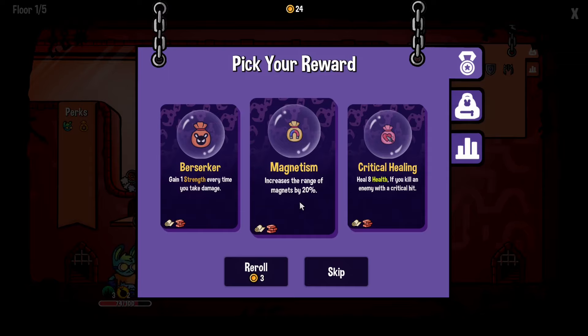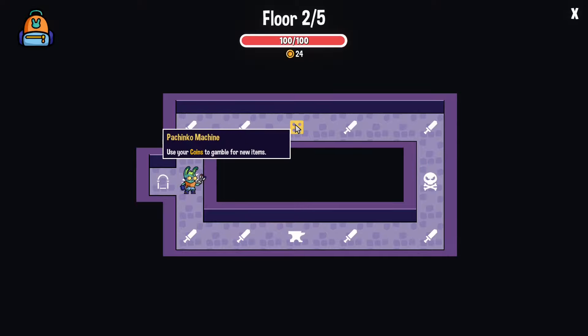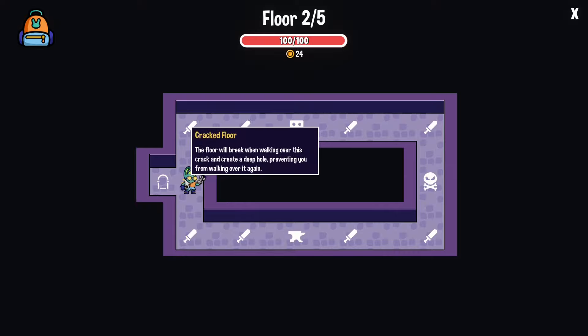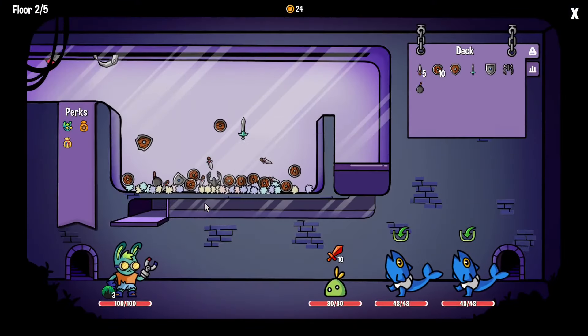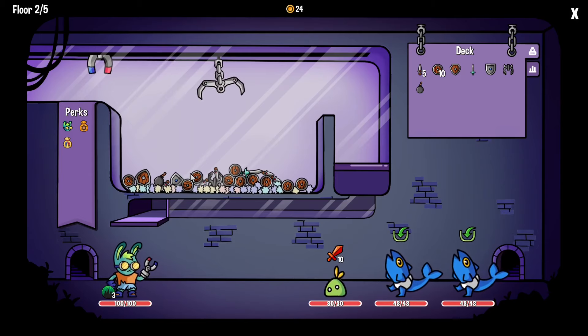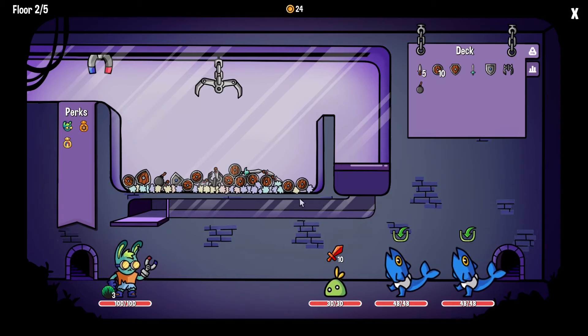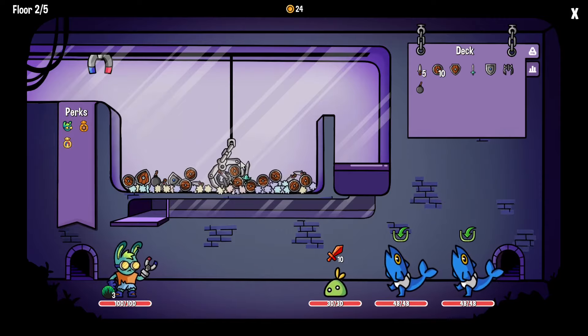Heal eight health if you kill an enemy with a critical hit. I think we've got to go with that magnet really. We get to choose: use your coins to gamble for a new item, or coins to upgrade an item. This floor will break out so I can't walk back. The enemy tends to add an item to the machine — they added like sort of viruses or something. I kind of got poisoned.